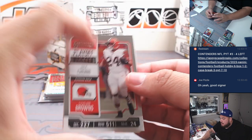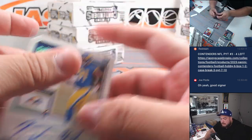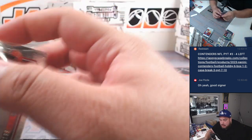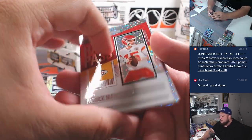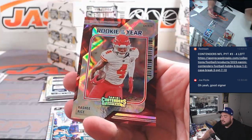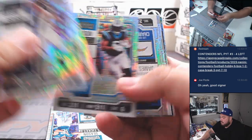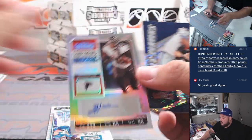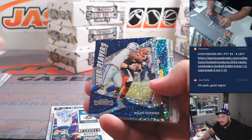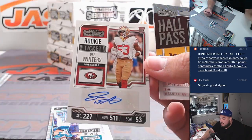We got a stub coming up right behind Nick Chubb — it is a Kobe Turner to 1091. Rams, that is going to Ninju. Oh, redemption — we got Rasheed Rice. We got a Zach Harrison to 75 for the Falcons. Falcons is going to EA. We got a D. Winters.